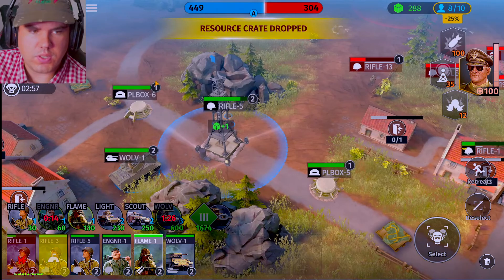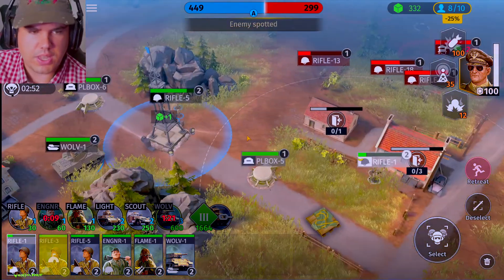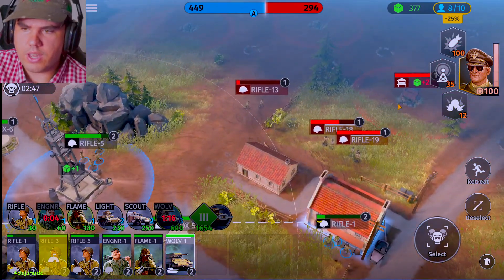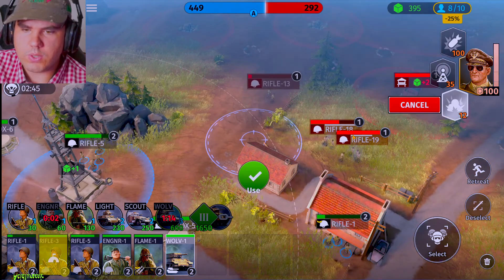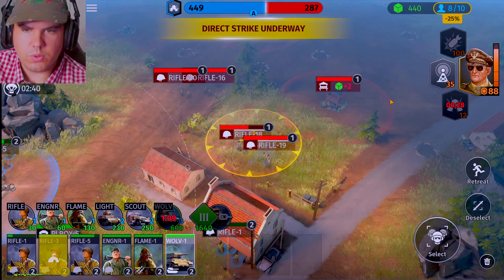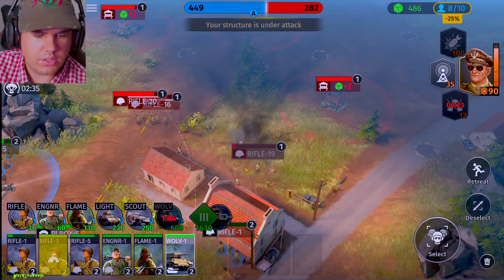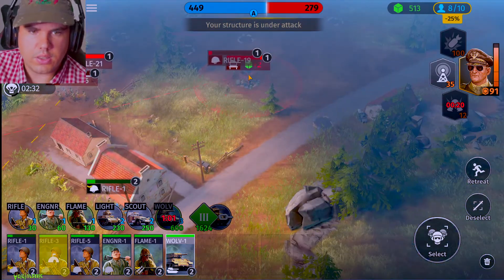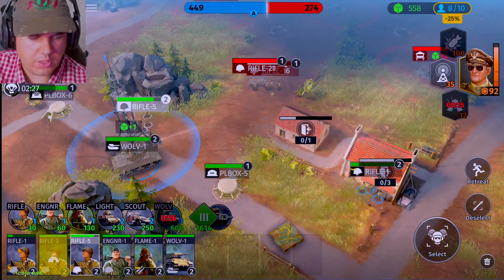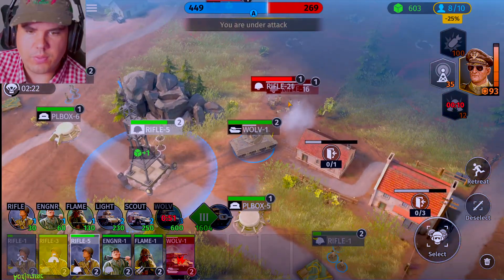Flame one, let's send you guys up into the next area. Rifle one is taking quite a bit of damage, so you guys exit this way. Wolverine tank, you come over that way and let's use your ability. Then we'll send the Wolverine on their points. Let's send it down that way and attack that. Squad one looks like you guys are injured, so we're going to retreat you back to base to get some health. Squad five, you guys are sort of hiding behind the tank, so let's get over here.